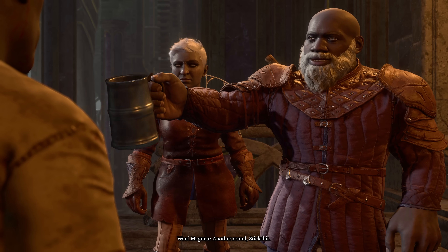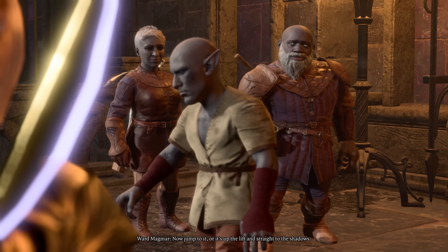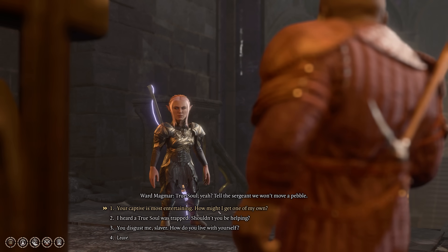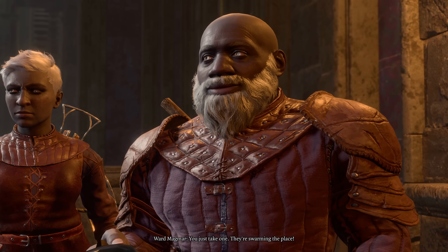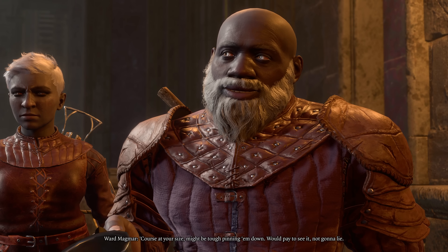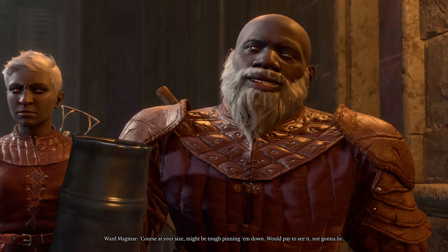Next up is some new hidden dialogue added to Ward Magmar in the Grimforge. The only way to trigger this is if you are playing as a short race and choose the dialogue option asking how they can get a slave like they have. He'll explain they're all over the place and all you need to do is pin one down — but at your size it might be tough, and that he'd pay money to see you try.